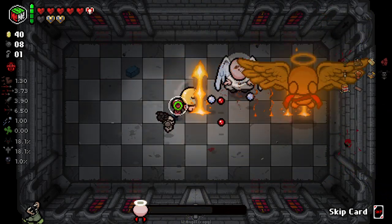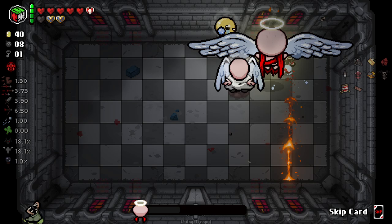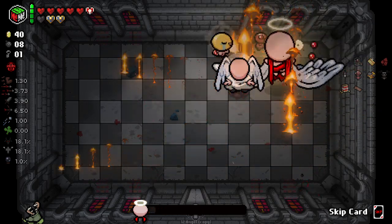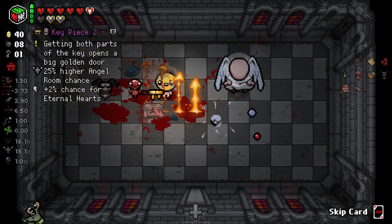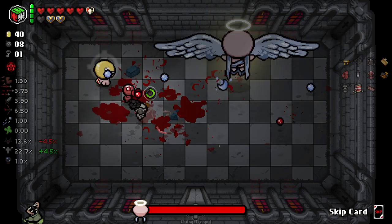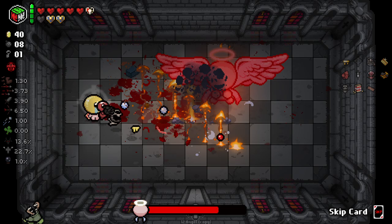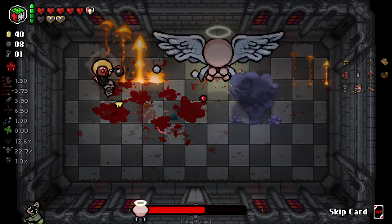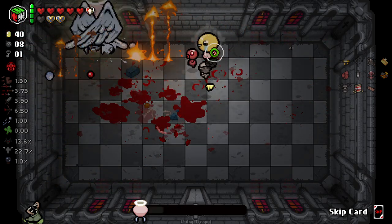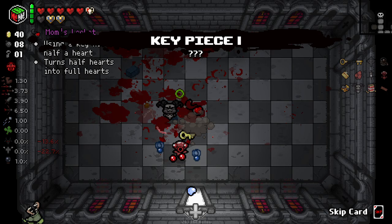I could use the skip card here but I'm pretty sure I wouldn't get the key piece if I did. We did get the room with two angels which makes our life a lot easier, because we can get both angel pieces right here and now. Just kill him with fire and destroy him. Luckily the fire does a good amount of damage so we're killing him pretty goddamn quick. We've got a full key piece already - that's good to go.